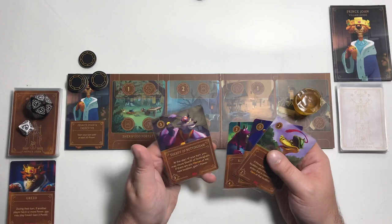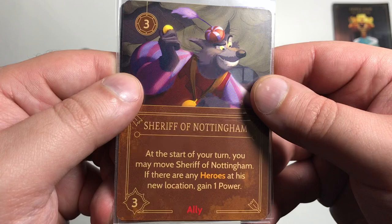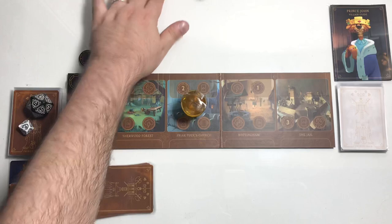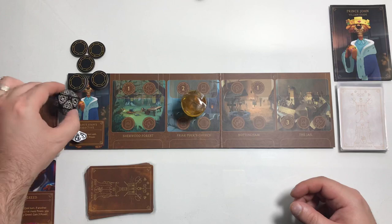We drew Sheriff of Nottingham — an ally, costs three to play, three strength. At the start of your turn, you may move Sheriff of Nottingham; if there are any heroes at his new location, gain one power. We'll move here, gain two power, and end that turn. See if we get fated — five, we do not. Move down to round 16, don't draw anything because we already have four.